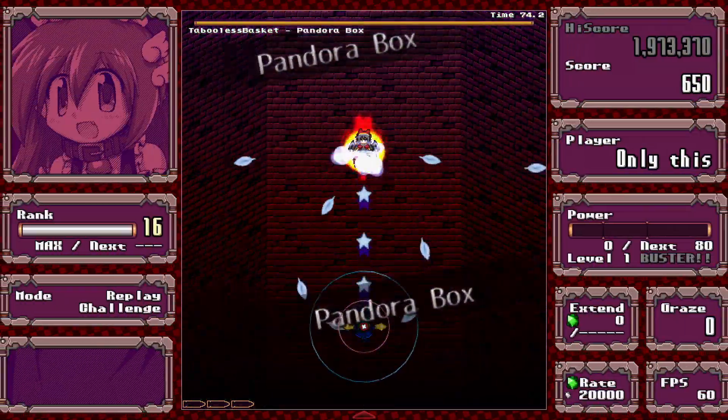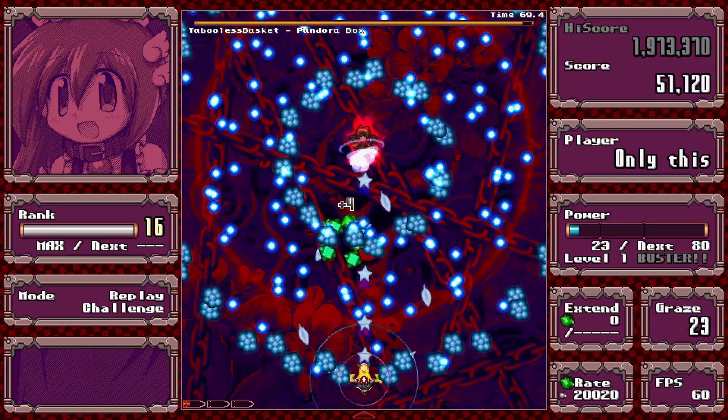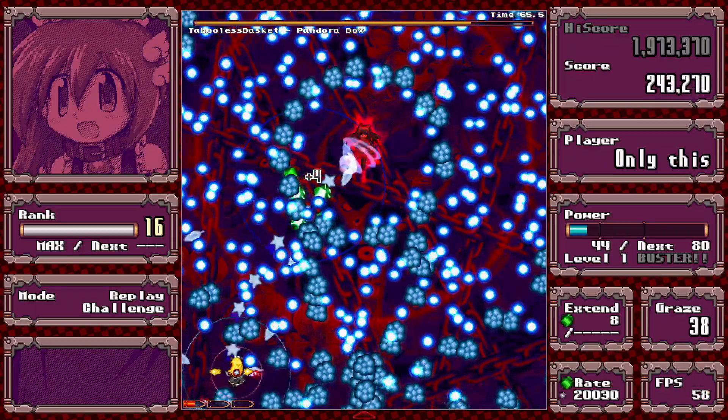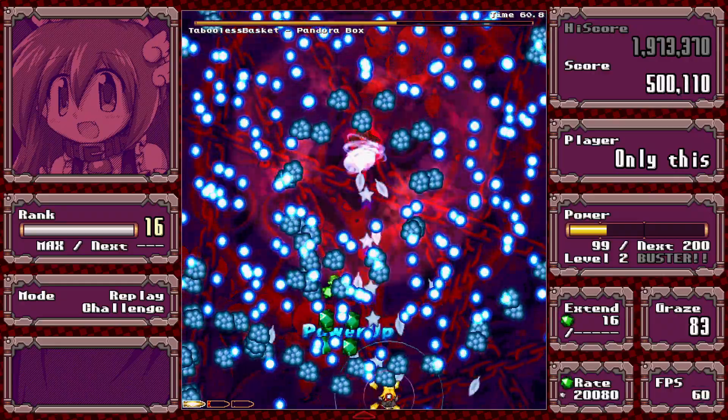Harder version of the previous spell — same concept. The blue stuff is aimed at you and the lasers are aimed around you, so you want to be still when the lasers spawn. I almost died there because I moved after the lasers spawned.